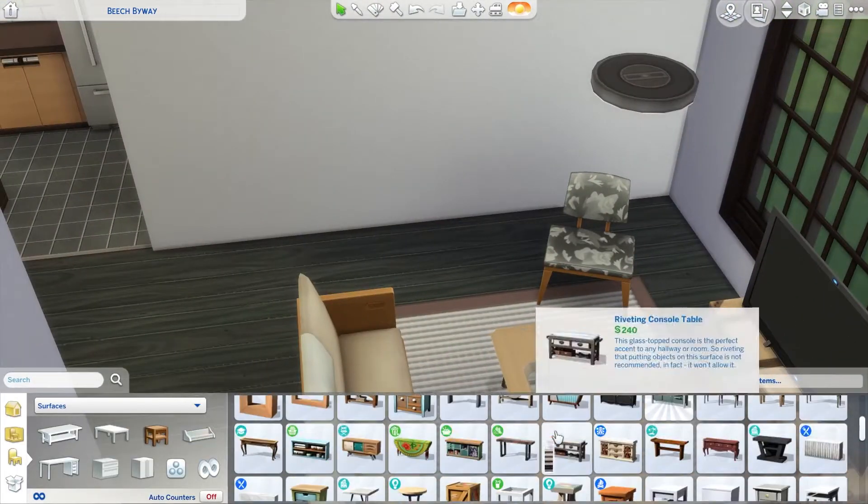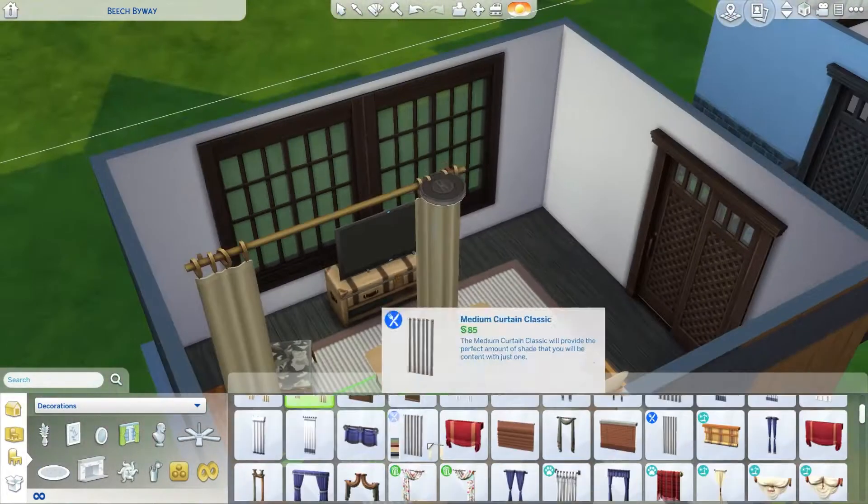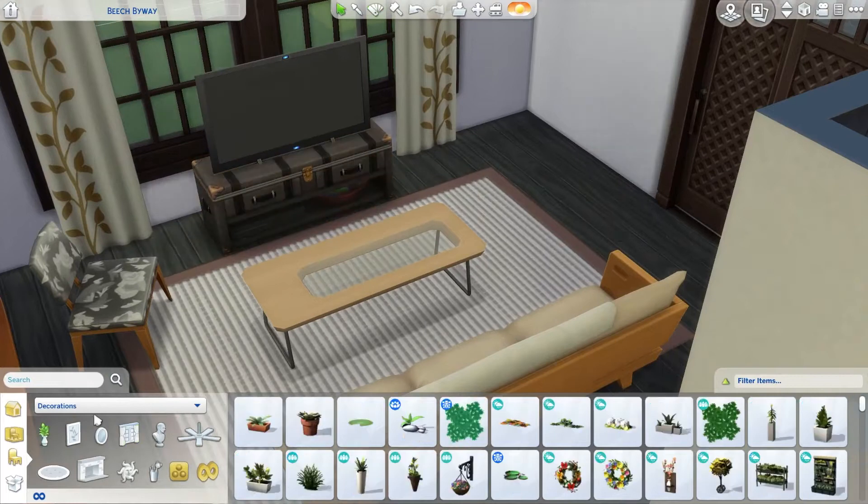This home has a living room, a dining space, a kitchen, one bathroom, and one bedroom. So it's not too big, and yet it's still 33,000 Simoleons or something. Oh my god.